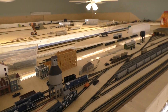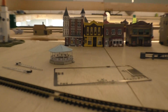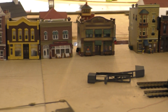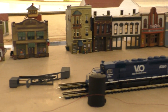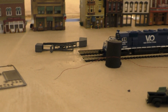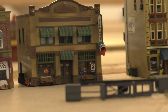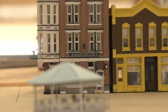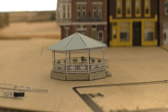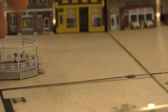That skyboard is gonna go up as a view block because this side is gonna be kind of flat. At this level I kind of bit the bullet and got a lot of the Woodland Scenics buildings, just because they're really nice and you're gonna be at eye level. So you can actually see into the buildings and see all the detail. Right here is a little bandstand.